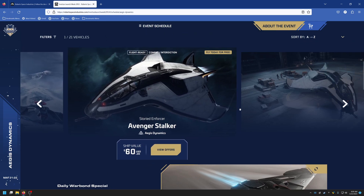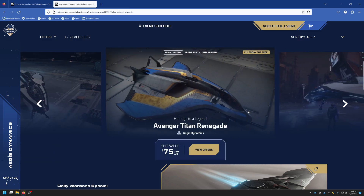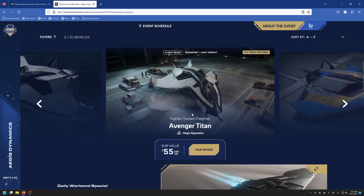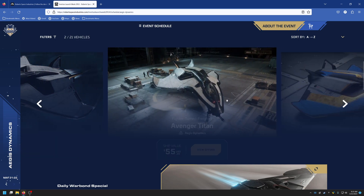The Avenger Titan is $55 and the Avenger Titan Renegade is $75. These should offer 10-year insurance. The Avenger Warlock comes in at $85 — it has the EMP e-warfare capability where you can shut down shields or completely shut down other ships with a well-timed EMP shot. The Stalker is the bounty hunter version, while the Titans are the cargo variants of the Avenger.